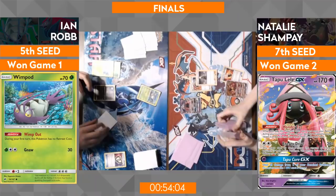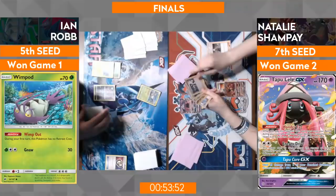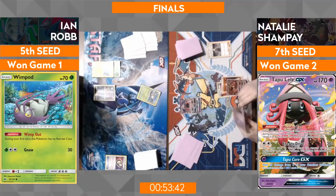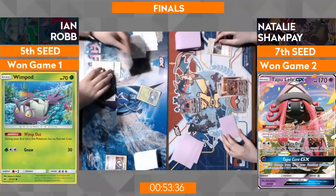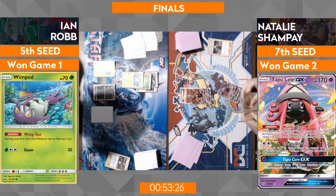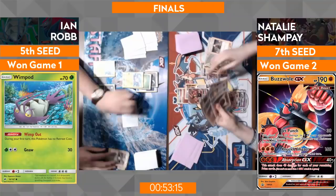She didn't have a Sycamore, but a Cynthia for six new cards — I'd take that. What's beautiful about Cynthia in these early games when your opponent doesn't have the most stellar hand is being able to refresh your hand and leave theirs as is — crucial in the finals. We know Ian might have a bit of a lackluster hand. She's going to be in no shortage of supporters. That man just gnawed for 60 damage with his Wimpod — I can't say I've said that at all today or yesterday — all stops pulled here in the finals, every bit of damage counts.